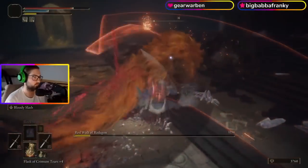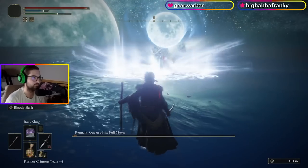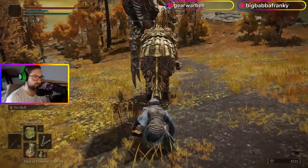After Godric I took down Chadagon's dog, picked up his Talisman, and killed his ex-wife. With two Shardbearer battles done, I could get the third Talisman Pouch at Leyndell.